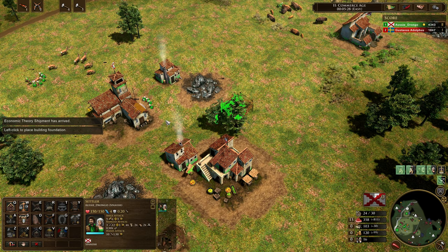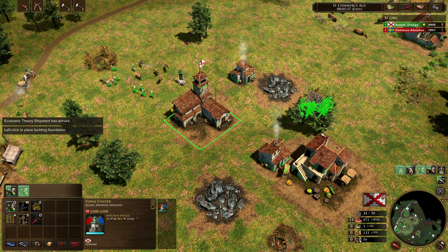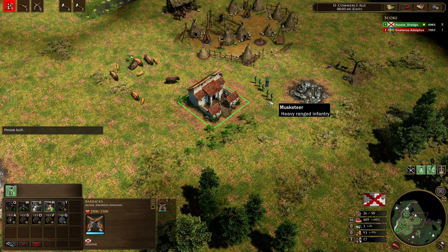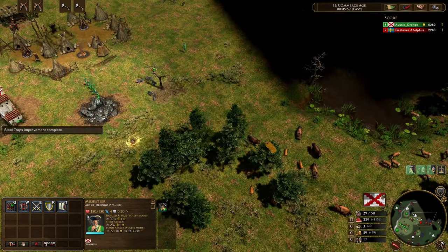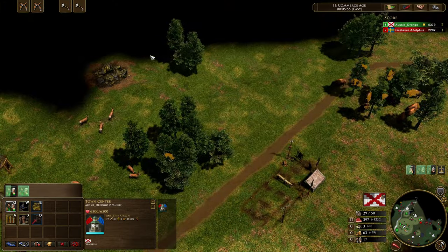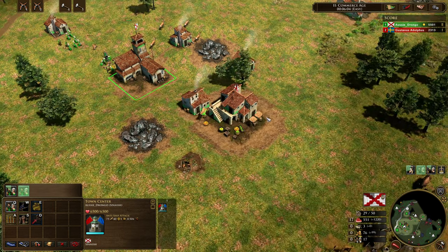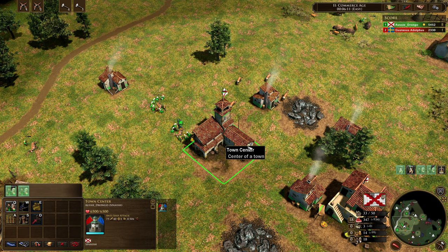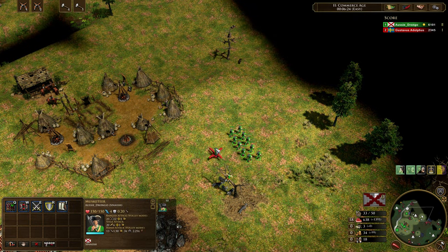Our villagers are going to be gathering in overdrive at the moment. We do have steel traps on the way and we're now going to be able to pick up that next shipment. So economic theory coming in. Our next shipment after this is going to be a wood shipment, and that wood shipment is going to enable us to drop down even more barracks and even more houses. It's really going to send everything into overdrive when it comes to our military. We're at 5 minutes 50 at the moment, we've got our first musketeers out. We're starting to move around over on the map and we've got plenty of resources. This trading post is definitely helping out, trickling in more and more resources because we're going to have more and more shipments coming in.